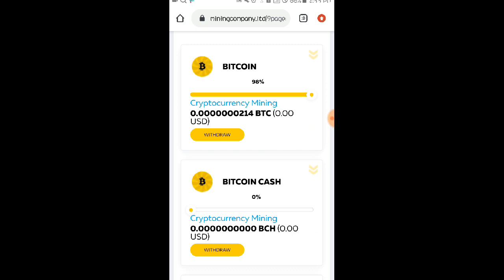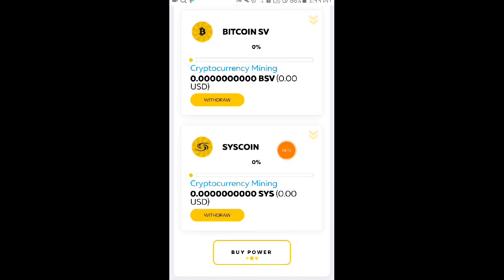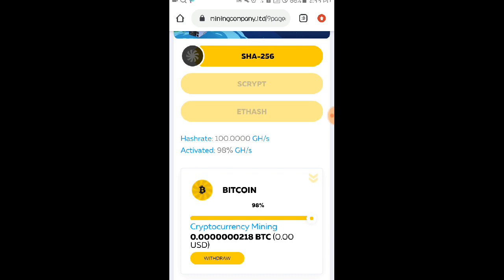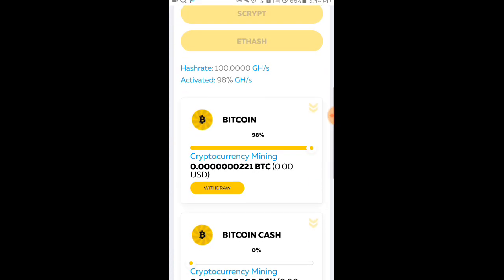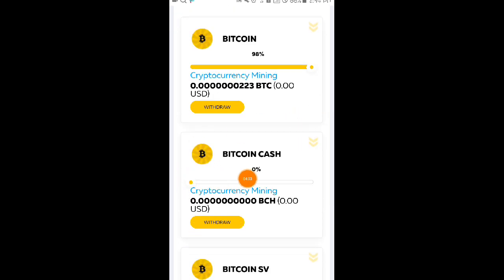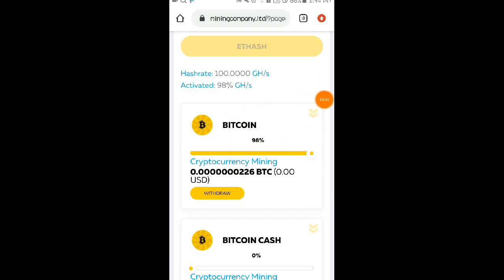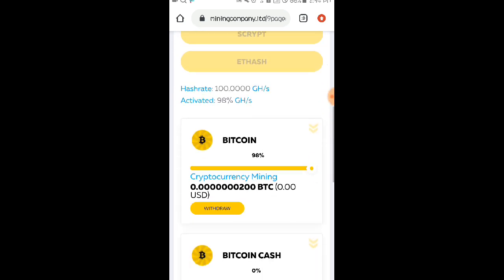Hindi lang po Bitcoin yung maaari ninyong i-mine dito sa website nila — meron din po kayong pwedeng i-mine na Bitcoin Cash, Bitcoin SV, at Sidecoin. Sa akin, Bitcoin talaga yung gusto ko, kaya Bitcoin po yung pinili ko na i-mine sa website nila. Para ma-activate yung mining, kailangan ninyong i-slide o i-click lang po itong bilog na ito. Automatic mag-save na po siya, at automatic din, makakapag-mine po kayo kaagad dito sa website nila.